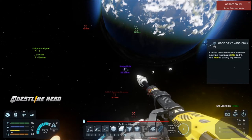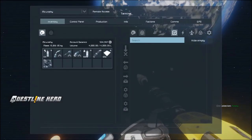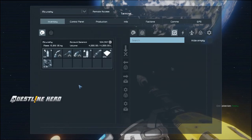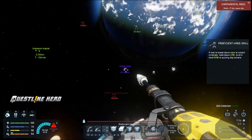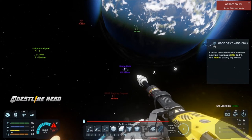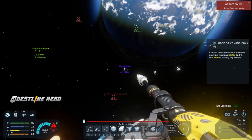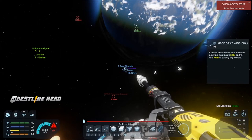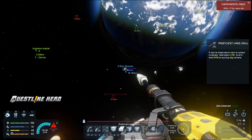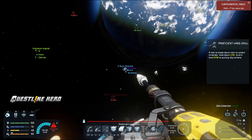Now we're heading back to the home base to process some of this platinum. I actually realized I need to build a tier five refinery with some tier five yield modules — I think they give you even more output. I need to check that out. So I'm going to fly back to the base.